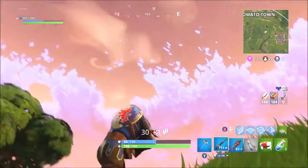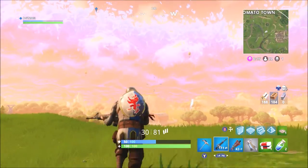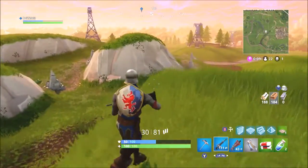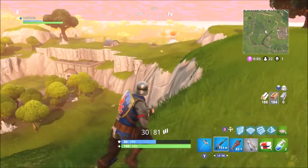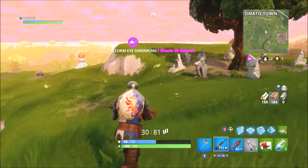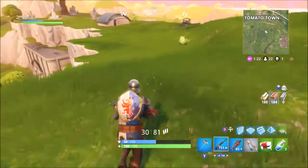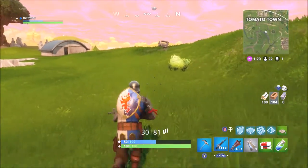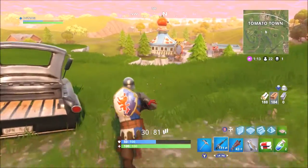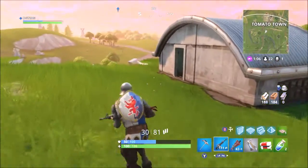There's a supply drop very close. One there, one there - oh that is very close. I don't think I'm going to go for it though. No, I'm not going to go for it. I'm going to try and get close to it so I can pick people off who are going to it, and then if they do get it and I kill them, I'll get the loot. It's better than just running in there gung-ho.